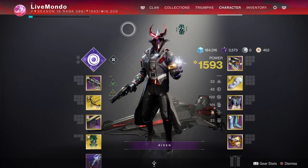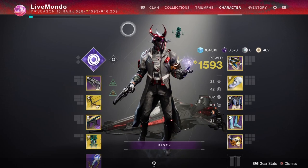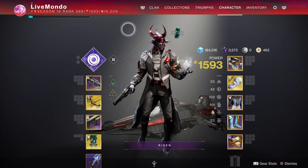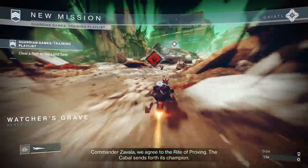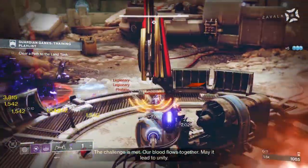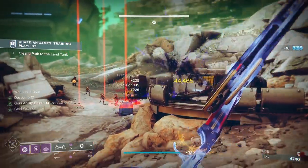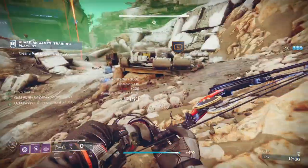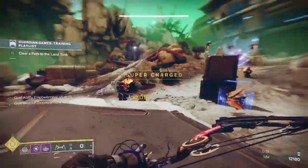The weapons, mods, and setup I'm using you can see in the video. I've got 100 Recovery, which means I get my Rift back faster, and 100 Discipline, which means I get my grenade back faster. I chose to do it on the Warlock because grenades are really good for mass-clearing ads. We're also going to be utilizing the finisher — basically if you emote and finish a yellow bar, a high-value target, you get extra points for chaining the kill, the finisher, and the emote together.